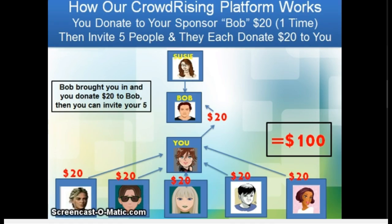You'll be donating to Bob, even though Susie may have brought you into Crowd Rising. So Bob is excited — Bob gets the $20. You are now on the first stage the moment you donate $20, and that opens up your row of five. You go and invite your five, and 20 times five equals $100. Not bad.